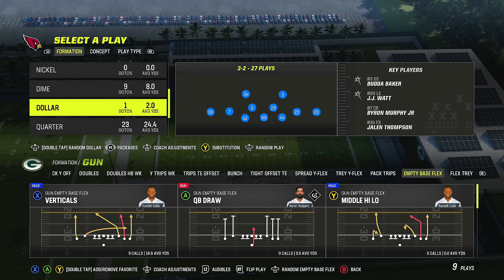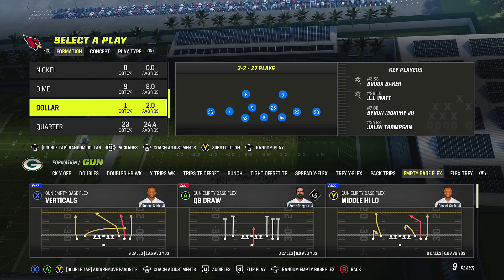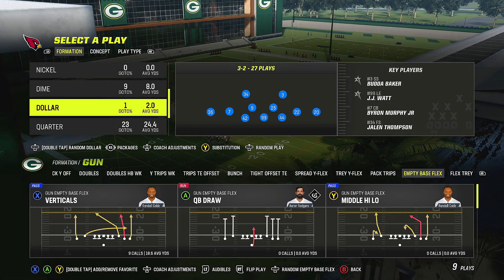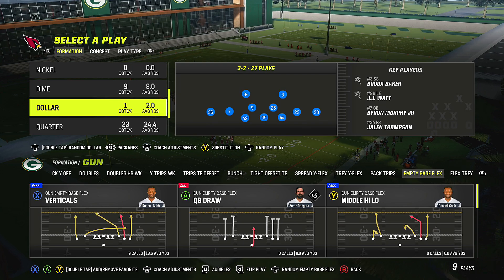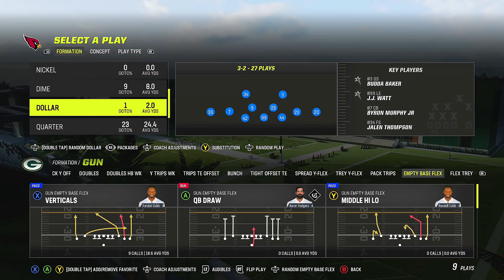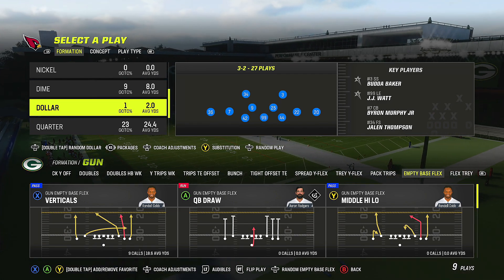If you're newer to Madden, I've got a video for you. I keep getting asked in the comments: how do you do these adjustments, how do you press, how do you set the spy, how do you set the contains? Today I'm going to show you all three - how to man press and back off the press, how to put a QB spy out there, and how to use contains.